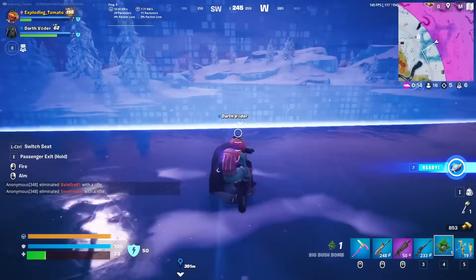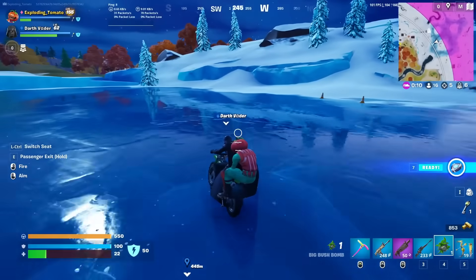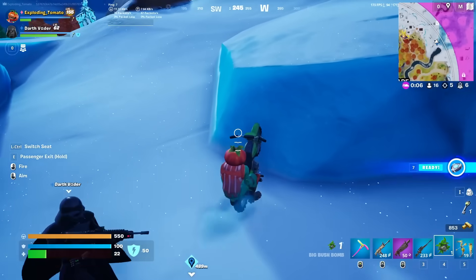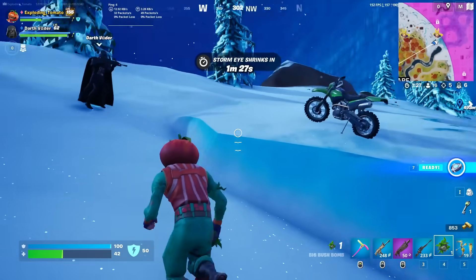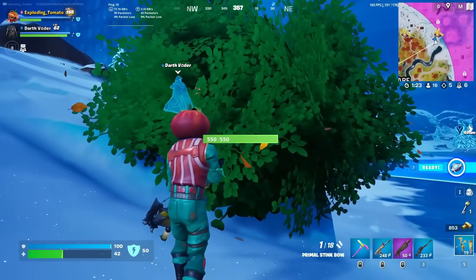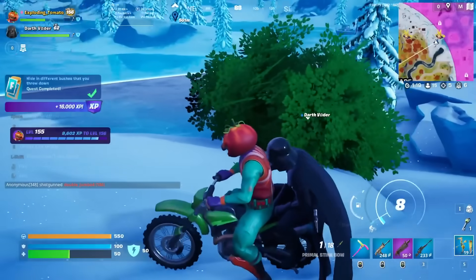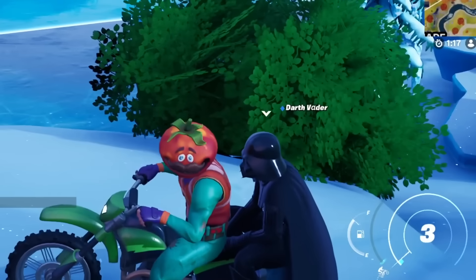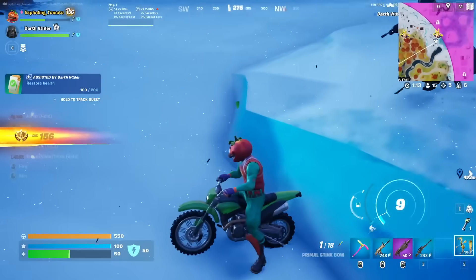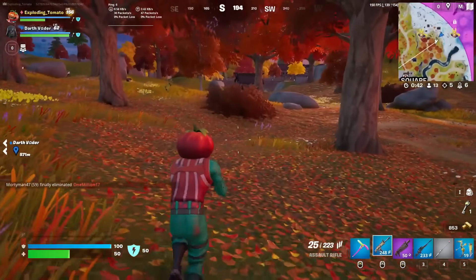I've got to use the big bush bomb. Now, you may be like, Tomato, what are you going to do? You have no heals. Joke's on you — I've got bush warrior and a moving bush bomb. Watch this. If you throw the bush bomb onto a bike, you now have a movable bush. Vader, you told me I had a movable bush! And now... Are you kidding me? Well, let's just find another, I guess.